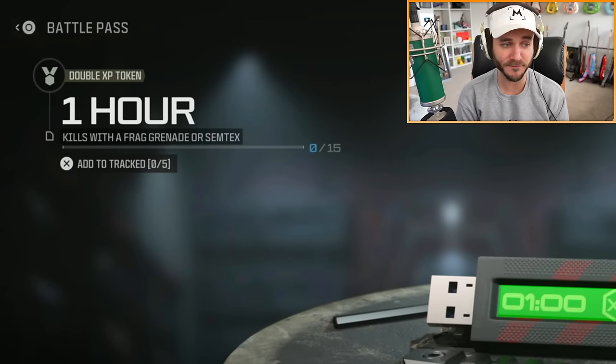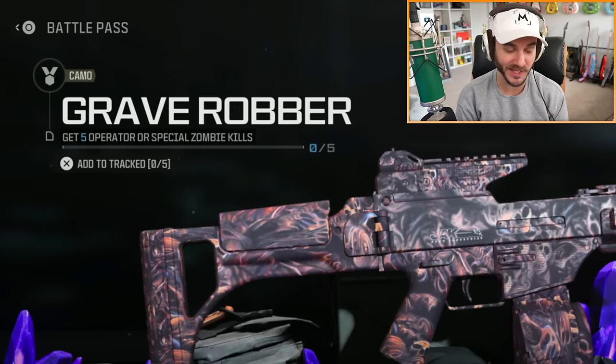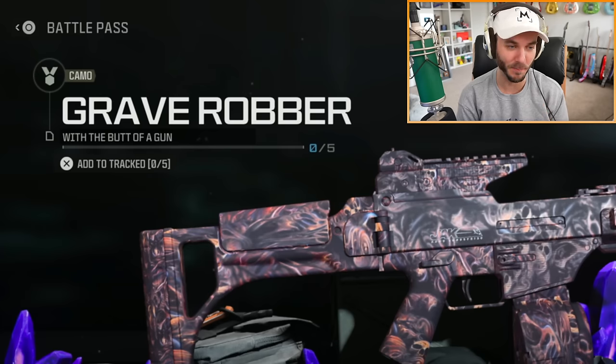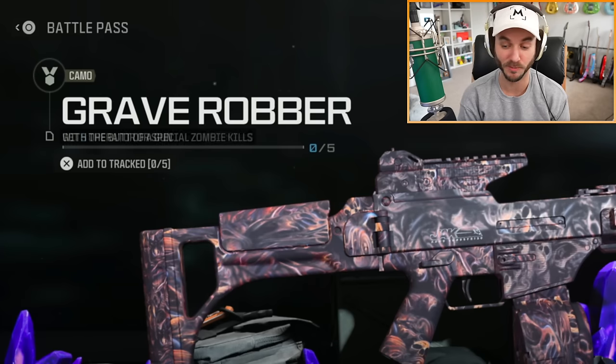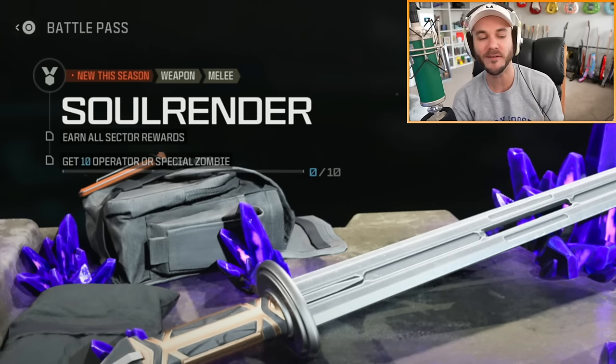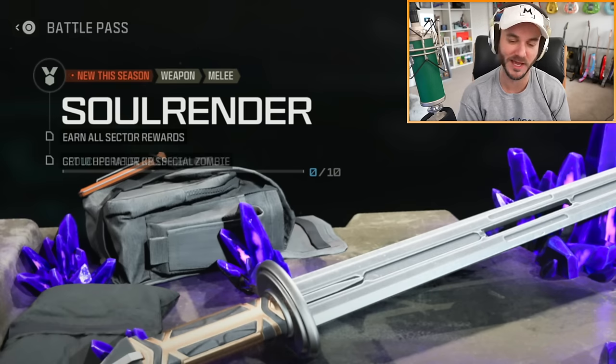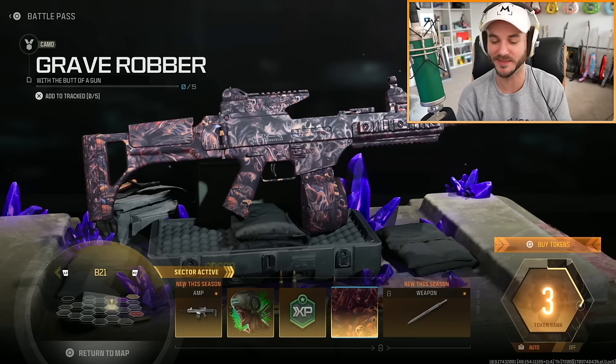Some of these challenges can be done in zombies as well, but we're going to focus on multiplayer. Then we have to get 15 kills with either a frag grenade or a semtex, which is kind of strange. After that we have to get five kills with the butt of a gun. And lastly, the final challenge to unlock the Soul Render is you have to get 10 melee kills while crouched.